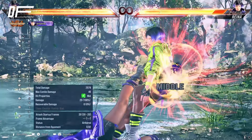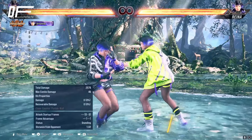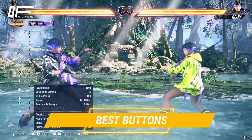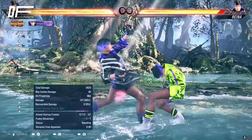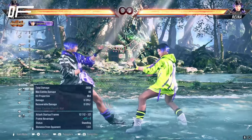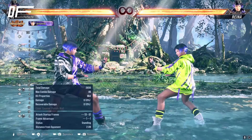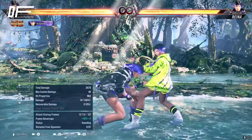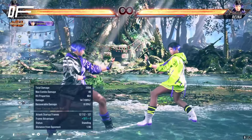For other moves you should be using: forward-forward two-forward is always the first thing to come to mind. The range is great, it's hit-confirmable with the Sentai three follow-up, and if they block it's plus two on block. Its only real weakness is that it can be sidestepped, and even then you can just do a wave dash or crouch dash to realign yourself.